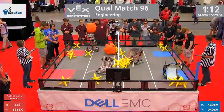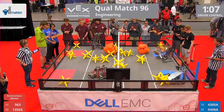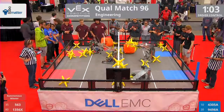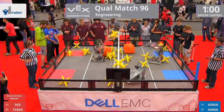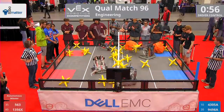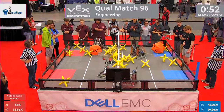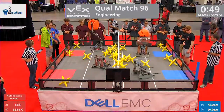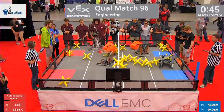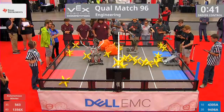A little coordination required on that red side. Some good communication between both alliances. 1305A picking up a bunch of cubes — unfortunately, only keeping one and scoring it, though. Now they're going to try to do this cube and stars. Three stars and a cube all to the near zone for the blue alliance. 1305A continuing to just put those cubes back while their opponents, 1356X, are returning the favor.